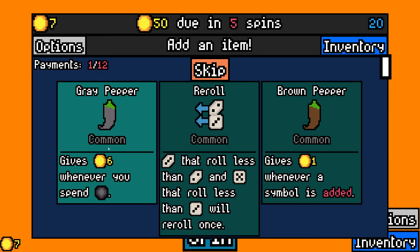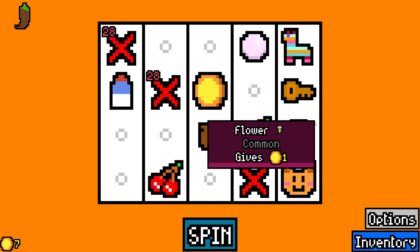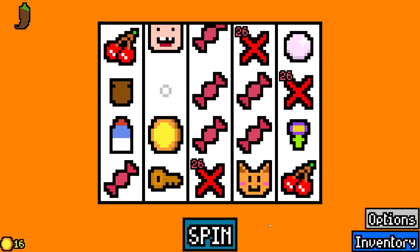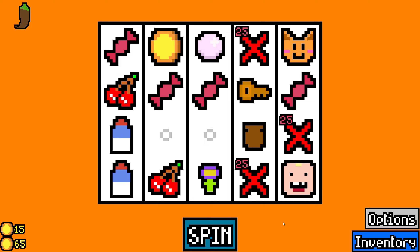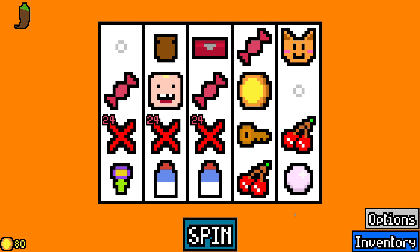Reroll. Give them whenever a symbol is added — I think I'm going to take brown pepper. Reroll does remind me though, I do want to try a dice game. I want to see if that's like doable. I genuinely have no clue if it's going to be a thing, but if it is, it'd be pretty cool. I'll take a lockbox. We already have a key.